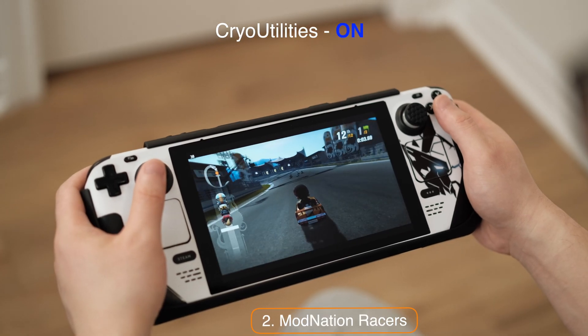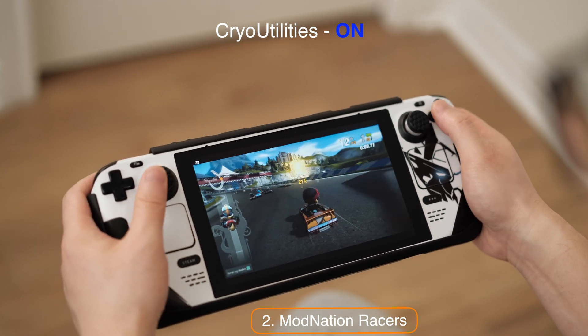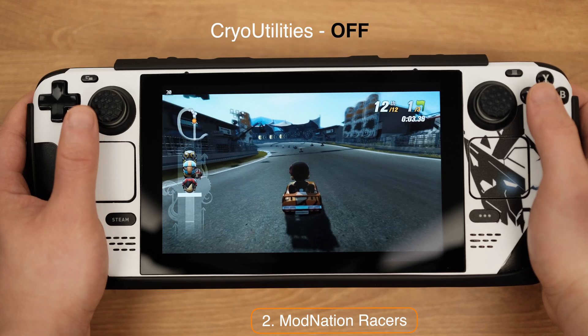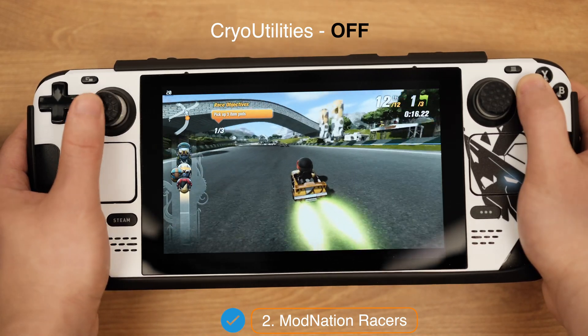Let's move to Modern Nation Reserves. We can emulate this game at a steady 30 FPS. The game will dip to 22 FPS sometimes for a few seconds. When I turned off CryoUtility, there is no performance decrease in this game. This game just runs so perfectly on the Deck.